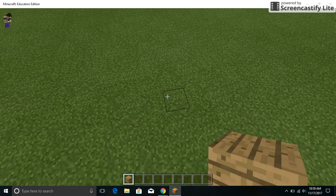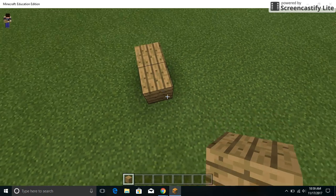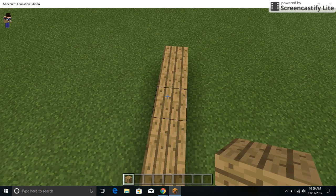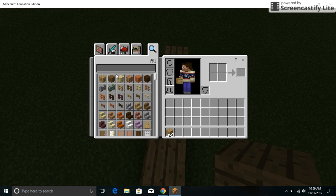Now in order to build, you have to place blocks with the right side of your mouse. And that's not the only material available — there's every type of wood. For example, there's spruce, birch, jungle, acacia, and dark oak.